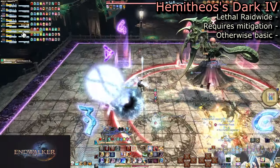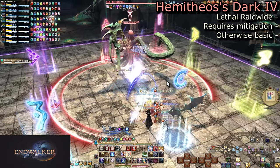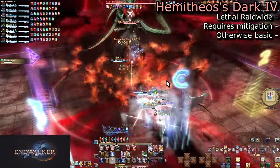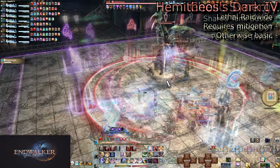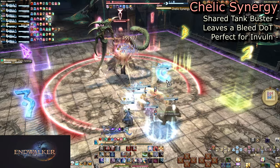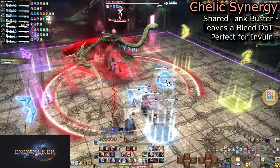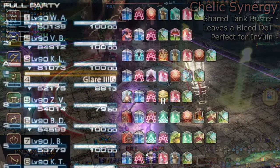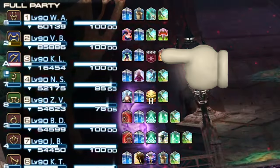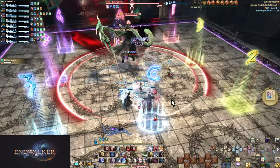First up is Himithios' Dark Four. This does lethal raid-wide damage to everyone — have at least light mitigation to survive any time this comes up. She then brings in a new tank buster, Shellac Synergy. This is an unmarked Kono AoE that both tanks are expected to share. This is a very good place to use Invulns, as it will also apply a bleed to anyone hit. Keep both tanks up as she goes into her first major mechanic.